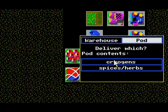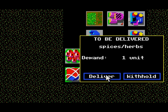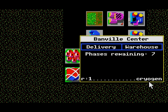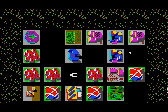So let's just deliver these frozen colonists. And then we're gonna deliver the spices and herbs. We did it — starting phase three. Let's see what they wanted. Comm gear and four cryogens. So we gotta go to like four different places to find the cryogens. We've got seven phases remaining, so we're gonna have to be flying around space for quite a bit in the next phase. Okay, synthesizers — is that like those keyboard synthesizers? Comm gear and four cryogens. Banville has expanded again, as you can see. So I'm gonna go back to the ship and end the video for right now.